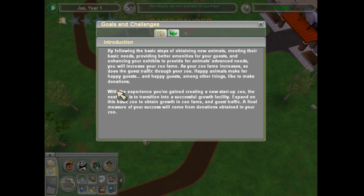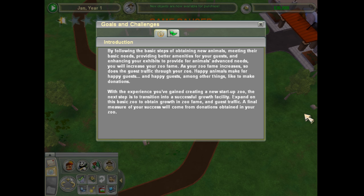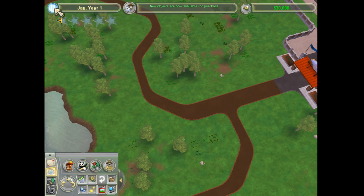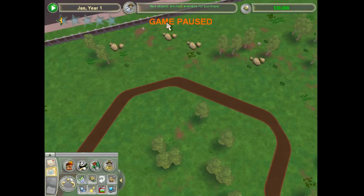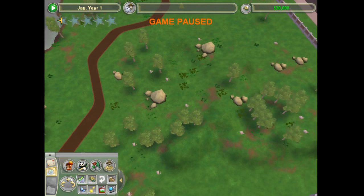Right now we're just doing the campaign, but I think I am going to start doing my own zoo — just kind of a free-for-all, do whatever I want. So the objective is to attain five thousand dollars in guest donations. The easiest way to do that is more animals. Right now, pausing it quickly, I have absolutely nothing in this zoo. This is going to be tough.